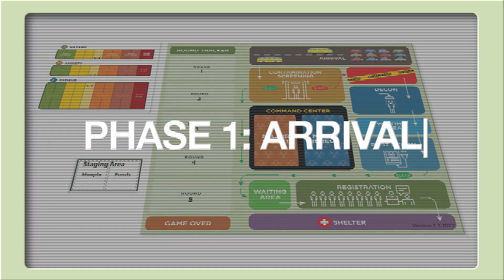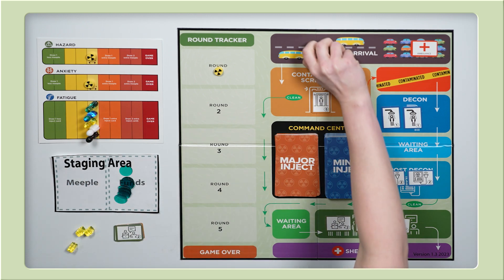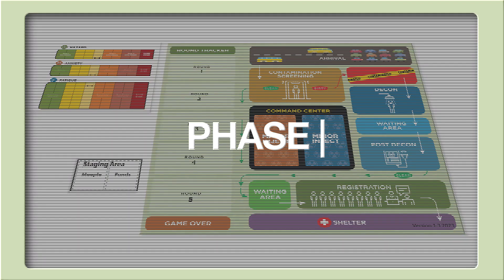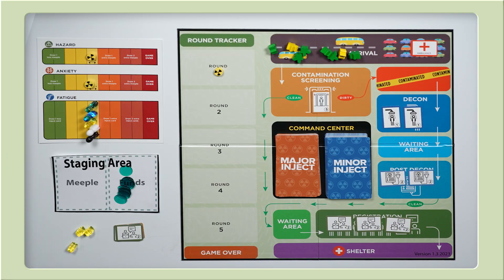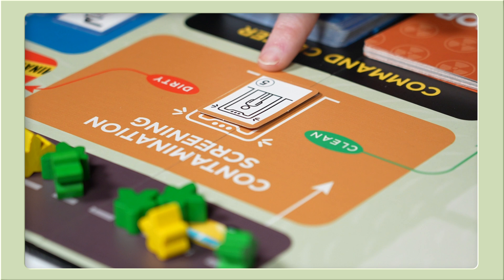Phase one: arrival. The incident commander takes the meeple from the staging area and places them on the board in the parking area labeled arrival. Phase two: processing. We will select meeple to move through our CRC. The processing capacity of each station depends on how many of each resource we have and the meeple points in the bottom right corner of each resource.